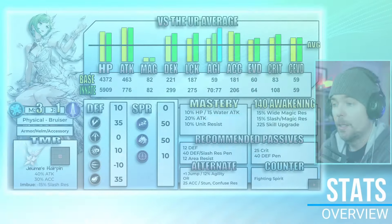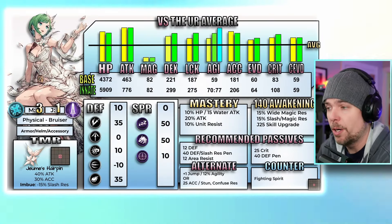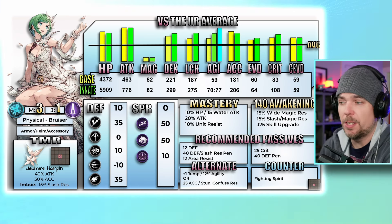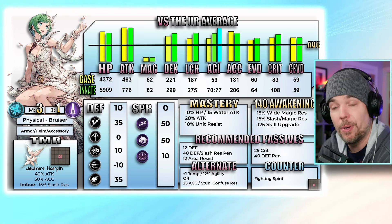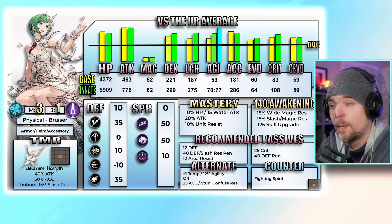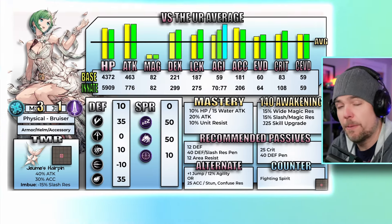Jeume is joining War of the Visions as a 100 cost water unit. She will be part of the greatsword group, which has been seeing quite a bit of attention as of late with units like A2 and Astreus. She has base 3-1 movement and wears armors and helms.